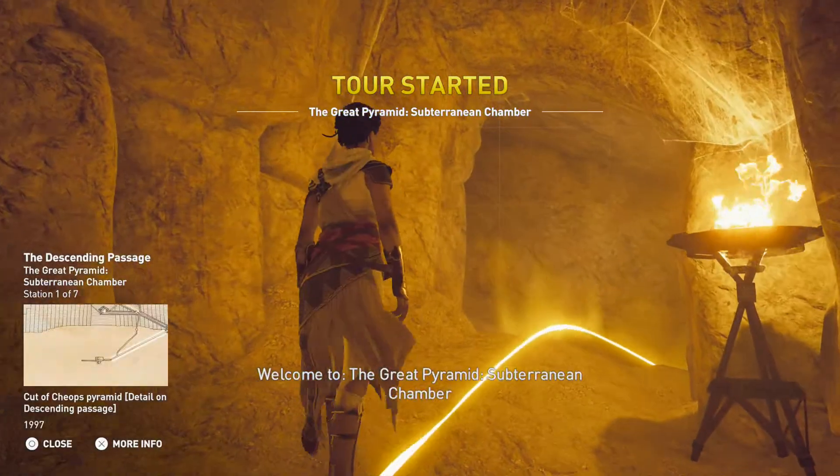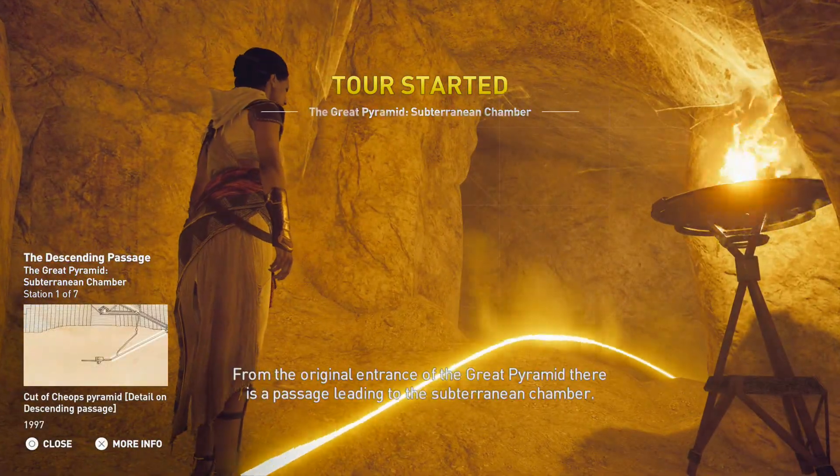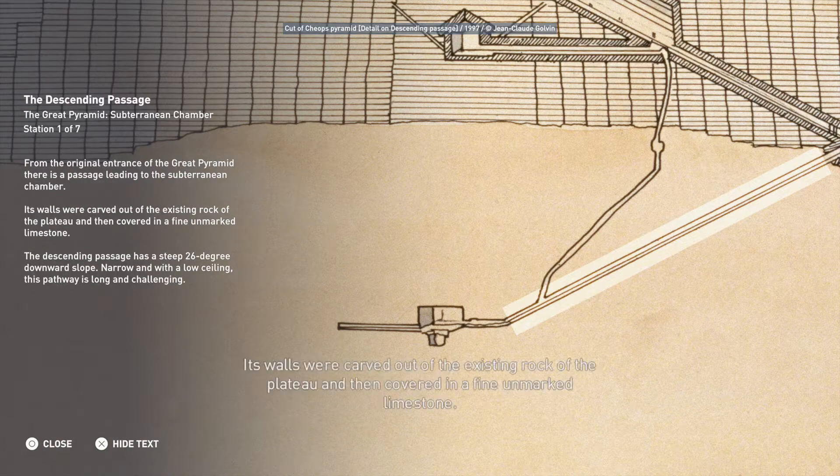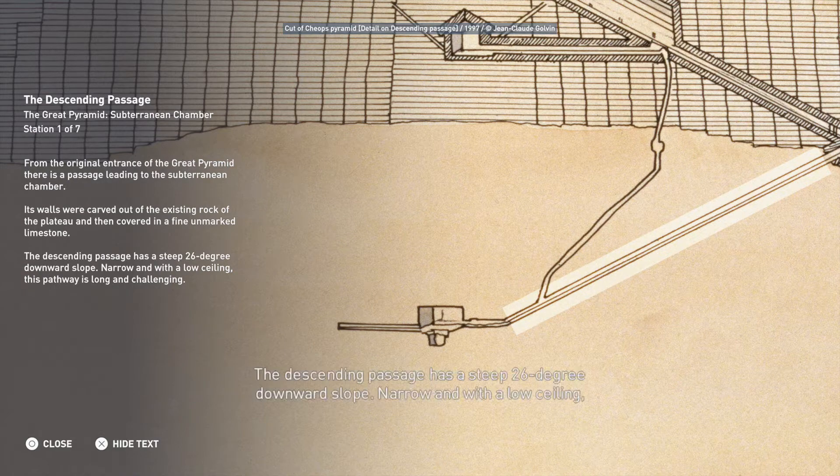Welcome to the Great Pyramid. From the original entrance of the Great Pyramid, there is a passage leading to the subterranean chamber. Its walls were carved out of the existing rock of the plateau and then covered in a fine, unmarked limestone. The descending passage has a steep 26-degree downward slope.